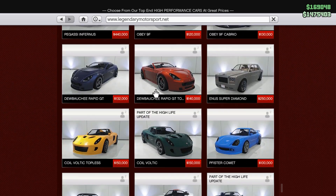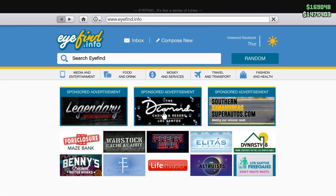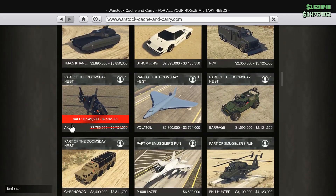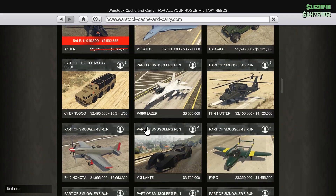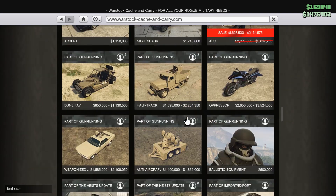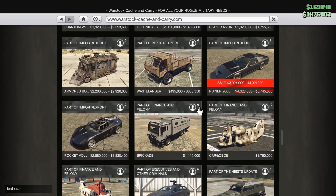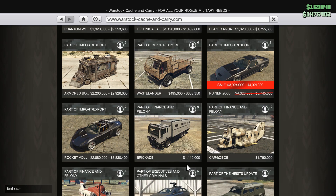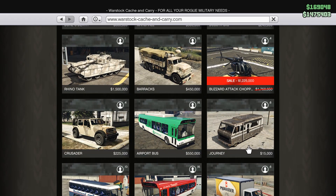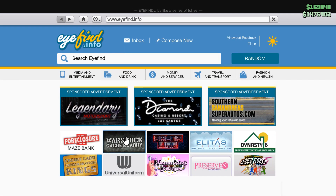By the way, if I do skip more — I don't believe I skip any more in the video — but I will actually leave everything in the description of the video once I gather all the information together. In Warstock, we have the Akula and the APC. We also have the Ruiner 2000. The Buzzard Attack Chopper, and one more last one in Warstock.